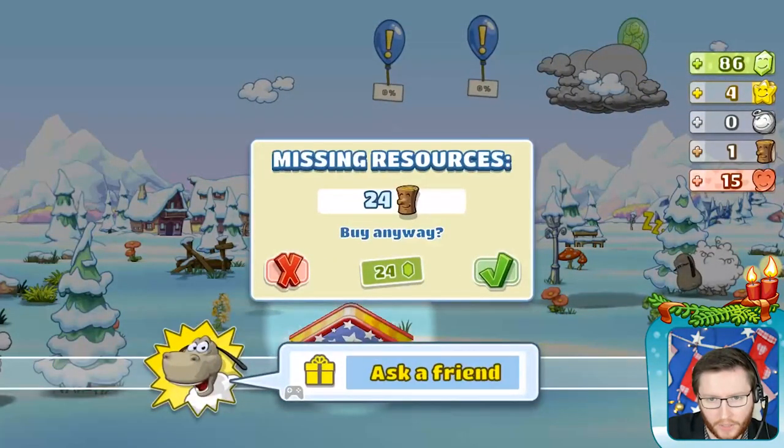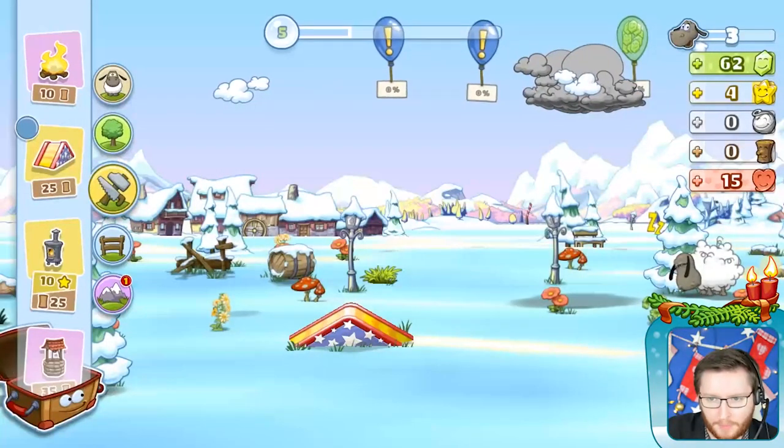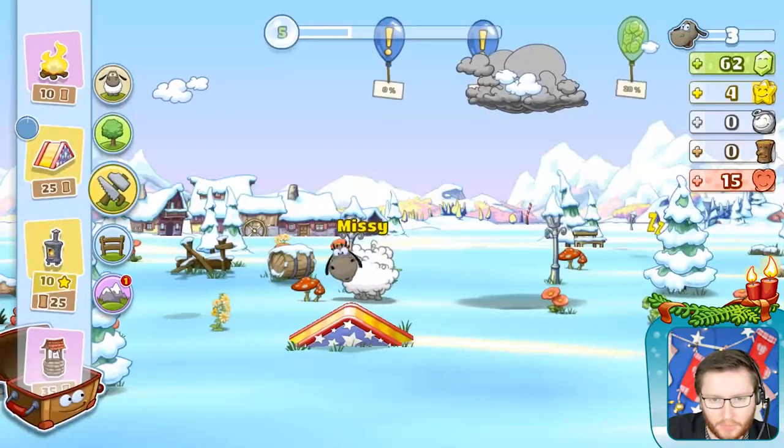Missing resources — but I can buy and build this ramp with my gems. We also added a new feature: it's the ask-a-friend feature, which we will show you in detail in another video. But let's build the ramp now. So the ramp — what happens if my sheep interact with it?